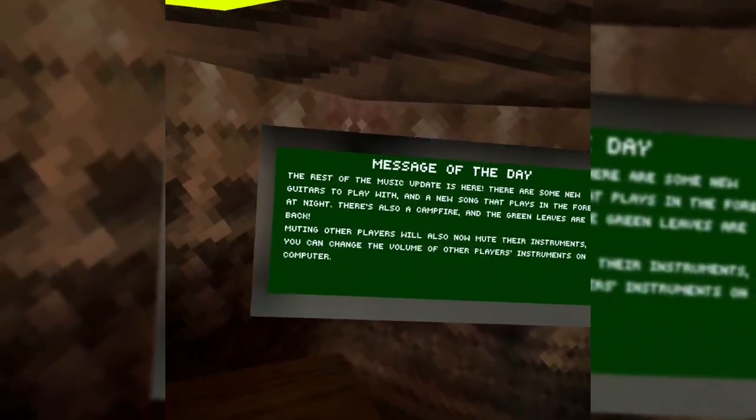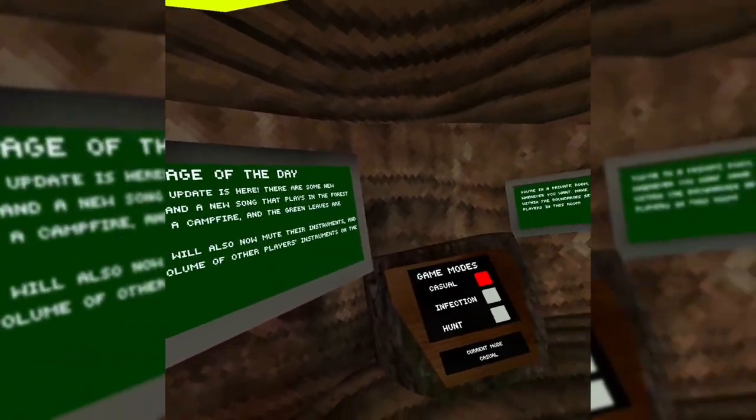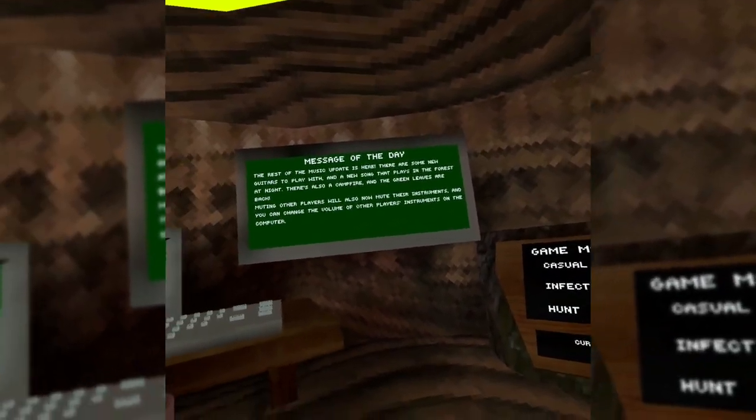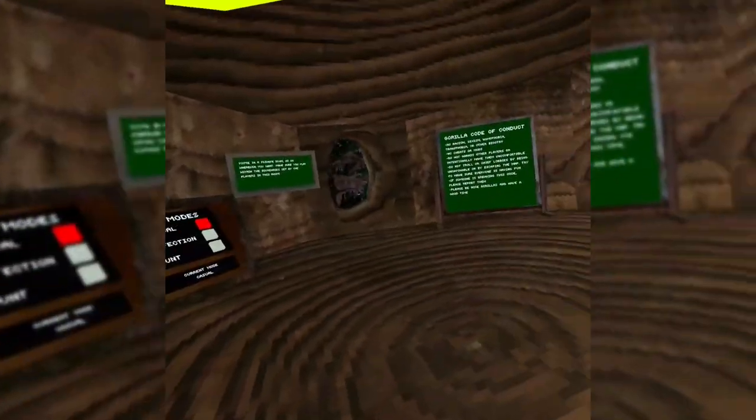There's also a campfire and green leaves are back. Muting other players will also now mute their instruments and you can change the volume of other players' instruments on the computer, so I'm assuming it'd be items or something.